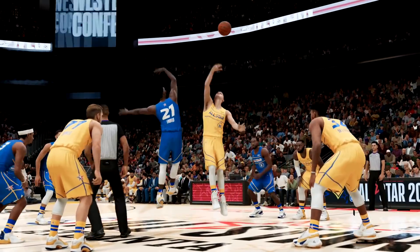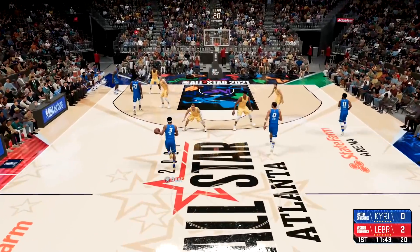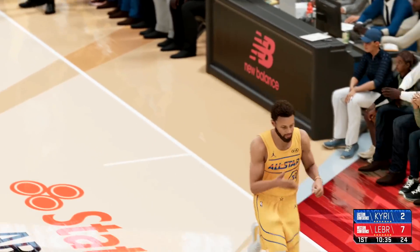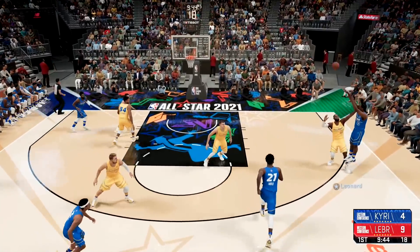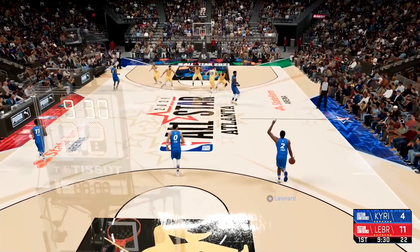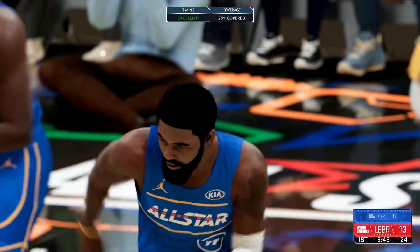Team LeBron with the chance to score first — Luka on the side and that's an easy bucket. These guys are playing defense just like they would in the actual All-Star game. Kyrie inside and one, Curry wide open from three — you cannot do that. Kyrie with a nice green release, Curry with a green right back, Kawhi from three and he air balls it. Jokic inside and Team LeBron already up 11-4. Kawhi gets a floater, Luka wide open from mid-range drains it, Kyrie with a green release — now it's a two-point game.